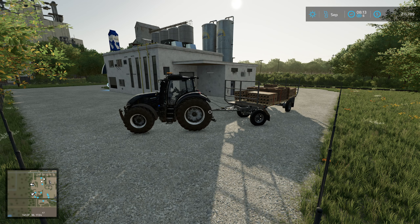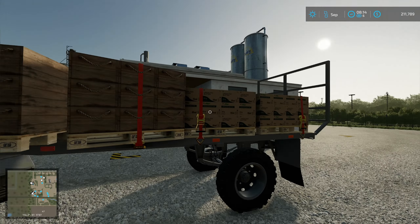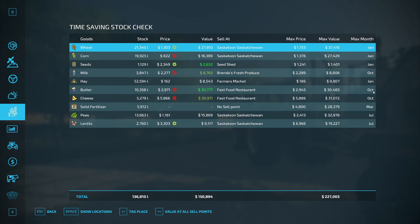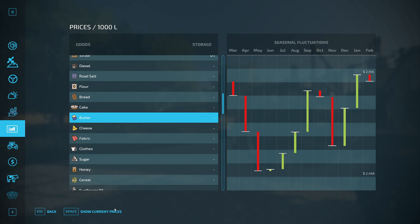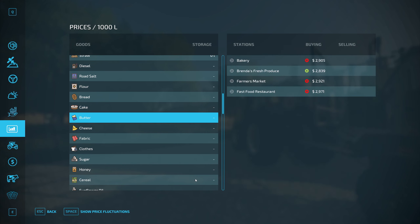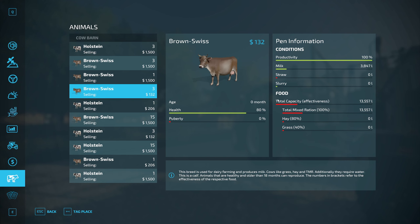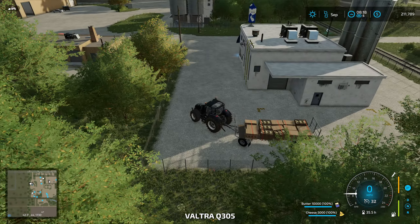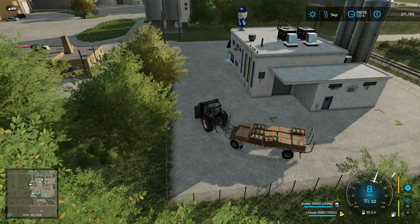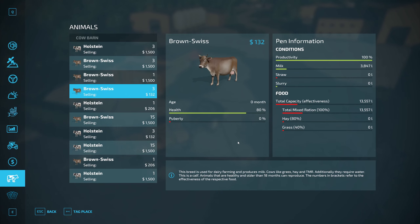Hello everyone, welcome back to Edgewater, Saskatchewan. We're at the dairy because prices are all high right now. When I checked, it says October but they're all at or above the max value. It's supposed to be higher in January but we already got the prices now, so why wouldn't I just sell it? We also have some calves now in the cow barn — exciting news.